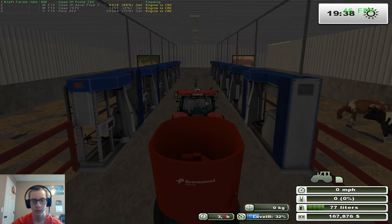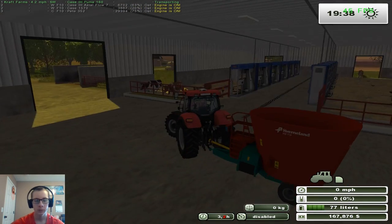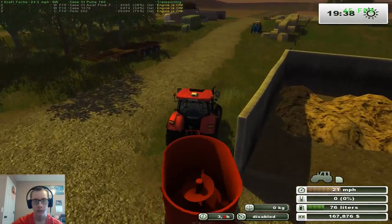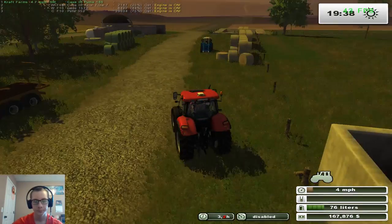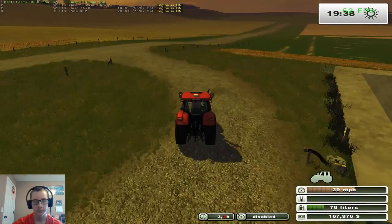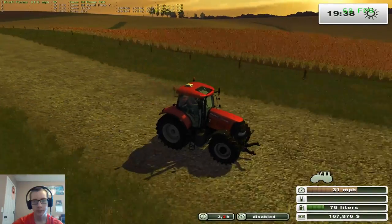So then we can get this thing unhooked. Let's drop it over here by the loader. And then we'll run up and grab the baler and bring that down. Maybe in the next episode we can do a little bit of baling while we combine. Drive on by our sorghum field here.